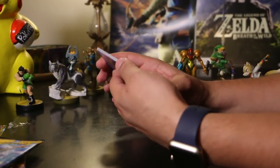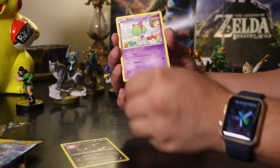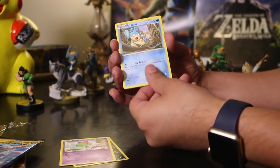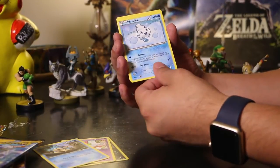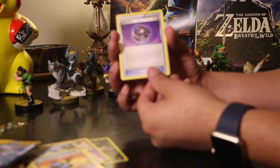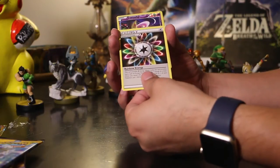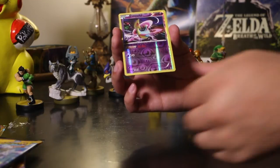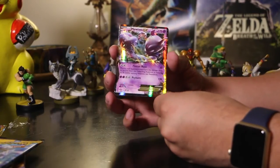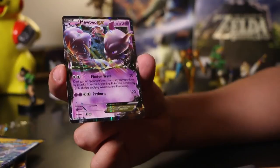To start us off from the Breakthrough pack we got a Zorua, a Purugly, Vanillite, Pansear, Swoobat, a Heavy Ball, Rainbow Energy, Cresselia, and a Mewtwo EX. Wow, that is pretty awesome. Let's take a look at this card in all its glory — it looks pretty sweet, I really like how shiny it is.